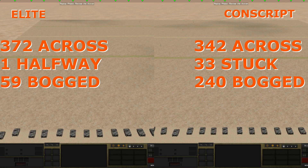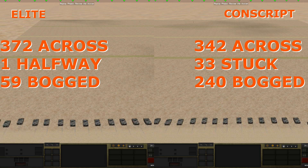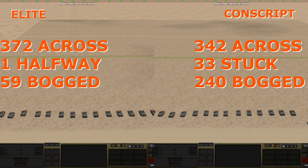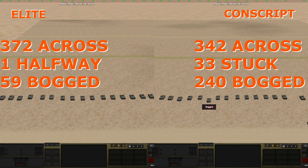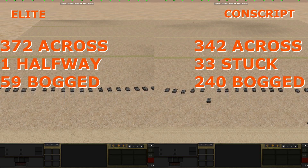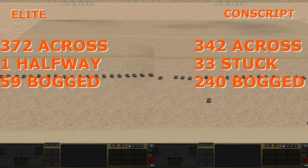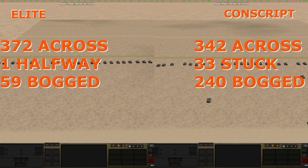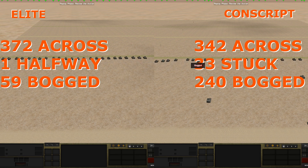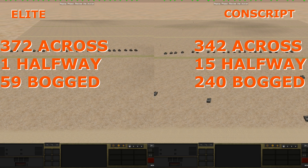This brings us to the next factor: crew experience. The more experienced your crew is, the less likely your vehicle bogs down. Going back to our wet dirt field, with elite crews, 372 vehicles made it across, one got immobilized after the halfway point, and only two got immobilized before reaching it. Just 59 vehicles got bogged in the process. So think twice before reducing vehicle experience in bad weather or terrain.